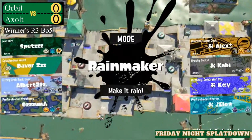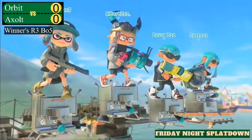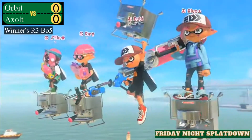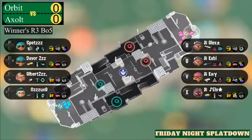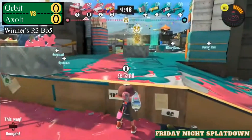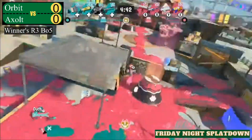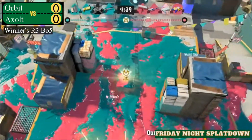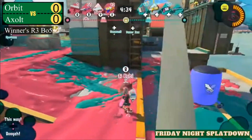Let's see some competitive Splatoon 3 play. Axelt will be in the light blue and pink will be Orbit's color. We've got an aggressive comp coming out from Axelt versus the less aggressive one from Orbit. The longest range for Axelt is going to be the machine. Interestingly, look at Kabi with the E-liter on scope — 4K, let's see what Orbit can do.